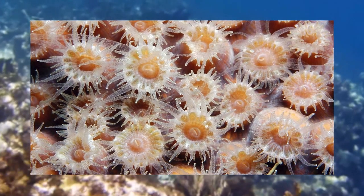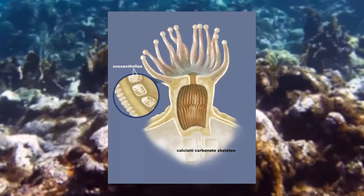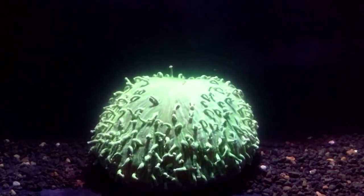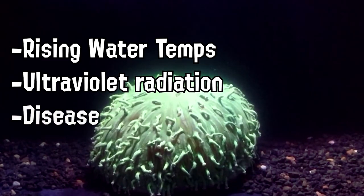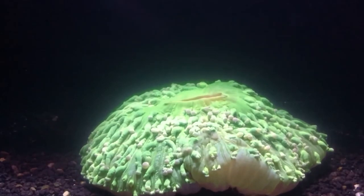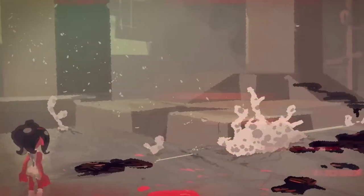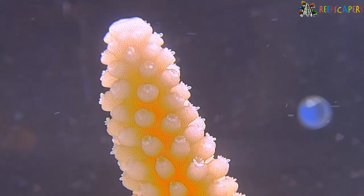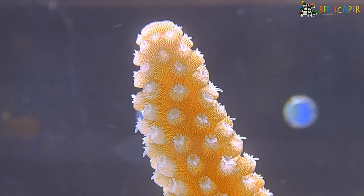Zoosantheli live inside the coral's tissues and provide the coral with energy in the form of nutrients through photosynthesis. The loss of that symbiotic relationship is caused by a wide range of factors, including rising water temperatures, increased light and ultraviolet radiation, disease, and/or pollution. When things become too stressful for the coral, it expels the zoosantheli, leaving the coral without its main food source and energy, and thus they turn completely white — or bleach. The color can recover if the stressor is removed and the zoosantheli are able to recolonize the coral tissue.